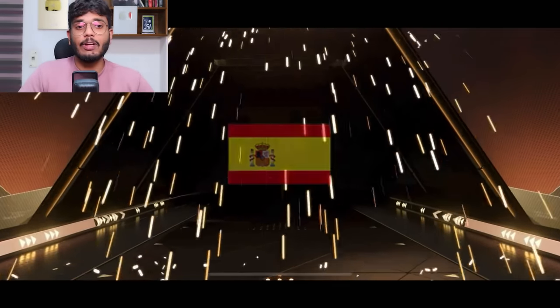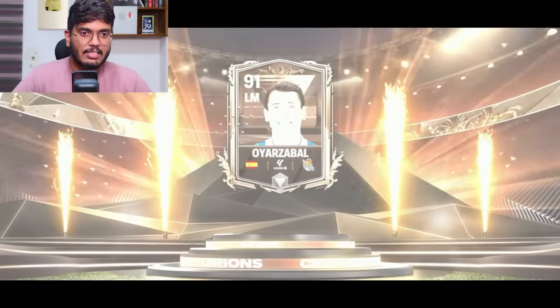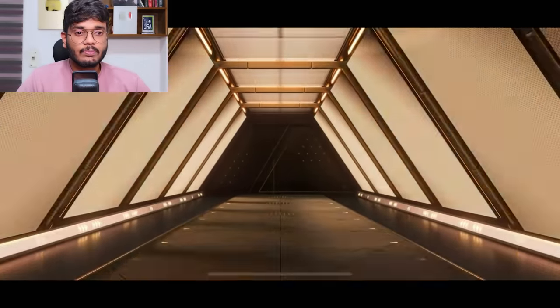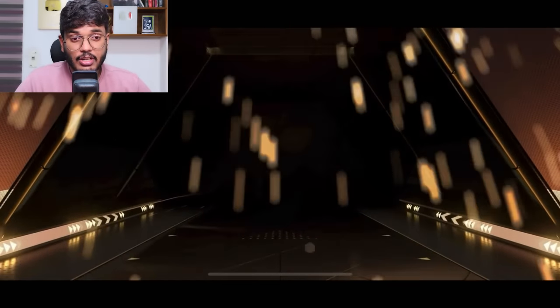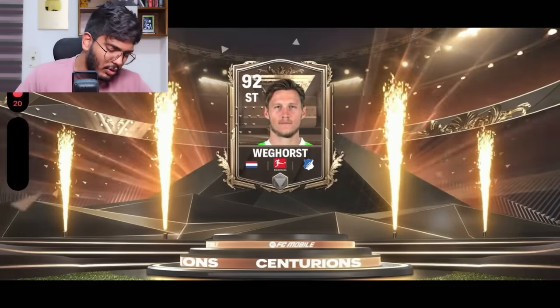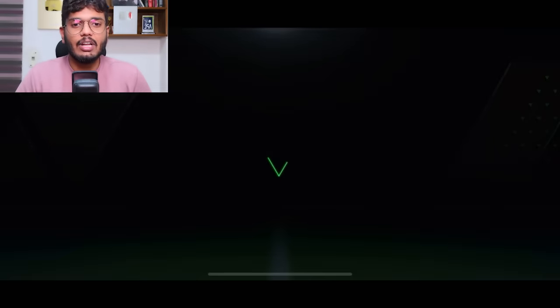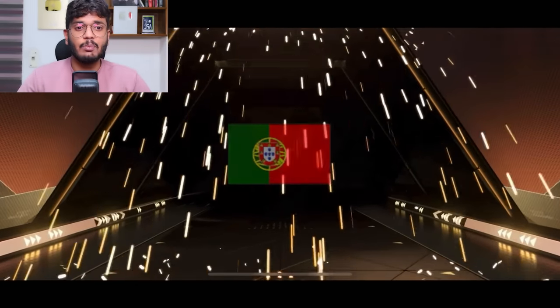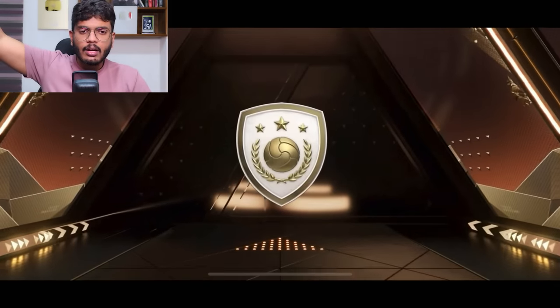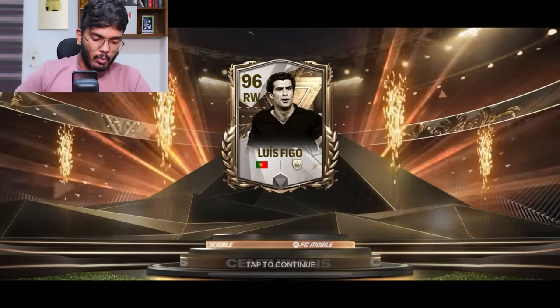Final gem pack on third account: Dutch striker - I was hoping for Van Basten but EA won't give him to me. That ends the gem pack section. Now for the 93 to 97 exchange - Portugal right wing - oh my god, no way - Louis Figo! What a player, what a card! Massive massive dub!